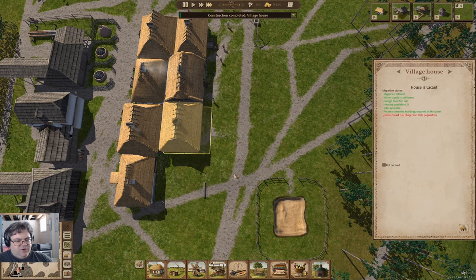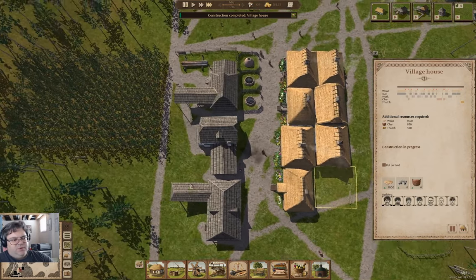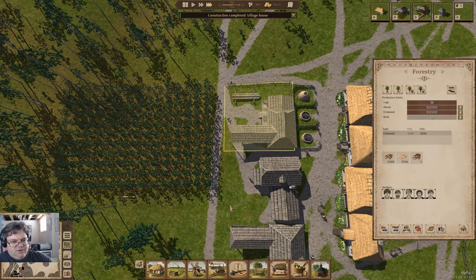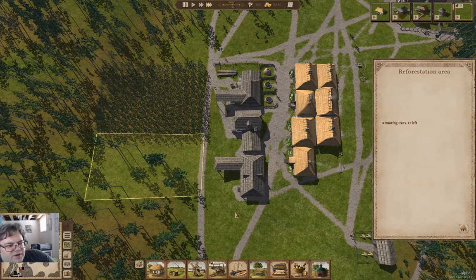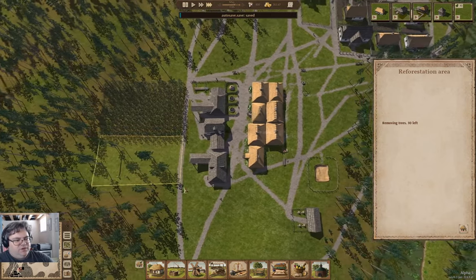It goes up pretty quick when you have all the builders. This one is waiting for stuff. We can hire another guy here — 11 trees left there, so we're taking them down. We're also producing our wood. That's moving along nicely.